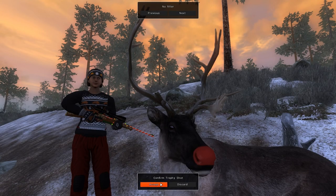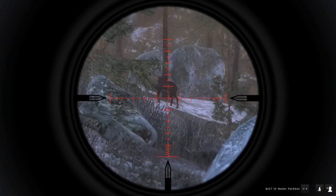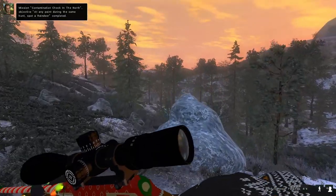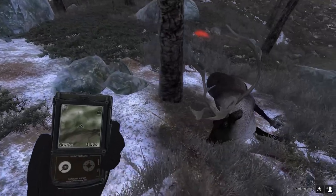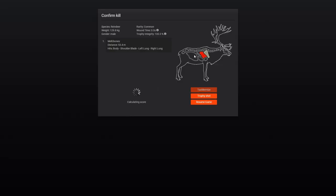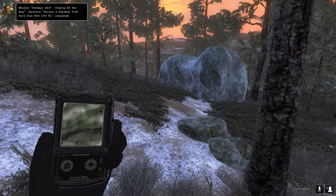Just a quick trophy shot of this guy for the memories. Moving on to another objective from the Christmas 2021 mission — I had to shoot a normal reindeer at over 40 metres. The 8x57 performed really well, dropping this normal reindeer bull in his tracks. As we pick him up, the distance is well over 40 metres, which is exactly what I needed. That completes the objective: harvest a reindeer from more than 40 metres.